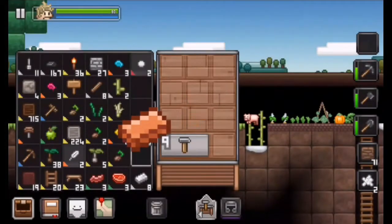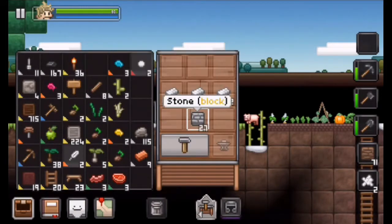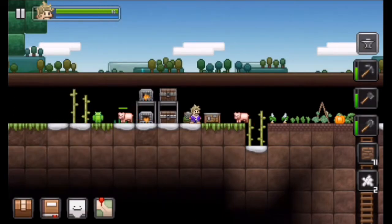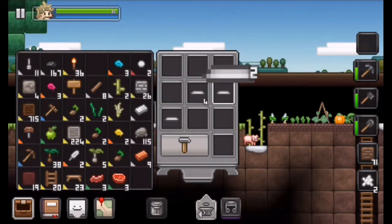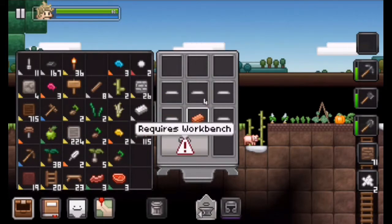So I'm going to build a lot of crafting stations, like the anvil, and I think I also need to build a carpenter's bench — the blue one, not the gold one — since I have a lot of iron.